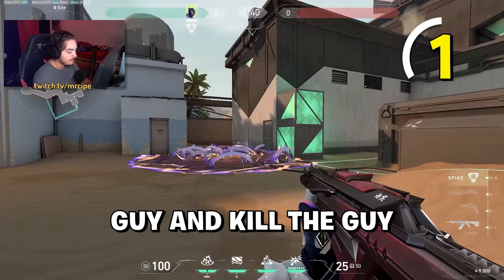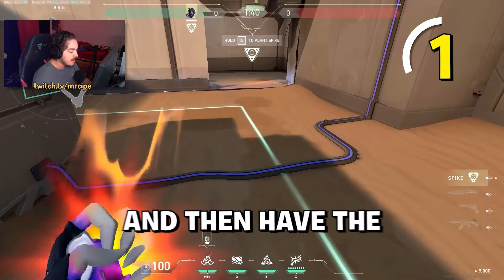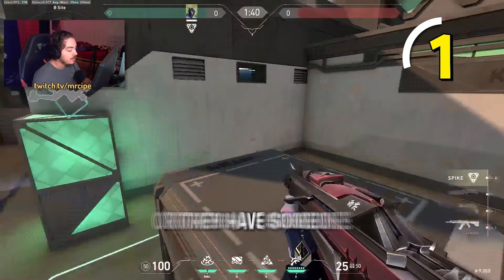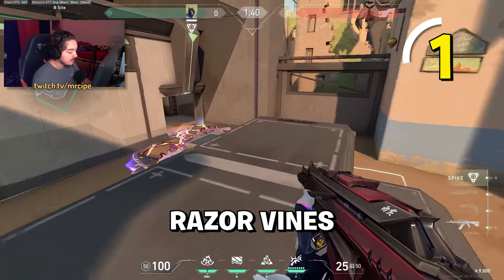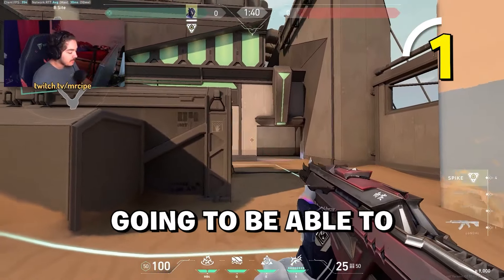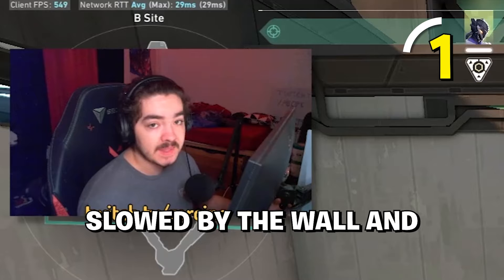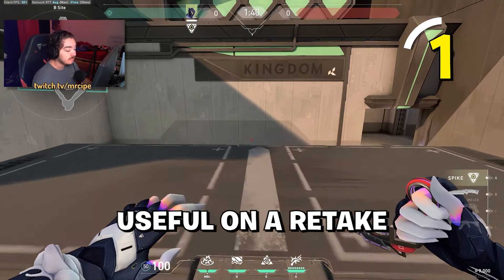The setup I like is having the wall for CT right here with razor vines, because enemies usually come out from CT. When the wall pops, one or two are isolated — pop the razor vines, they're slowed and taking damage, you can hear them moving. The wall delays the other teammates by eight seconds so they can't help, which is really useful in a retake situation.